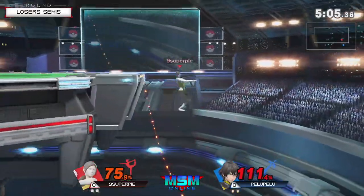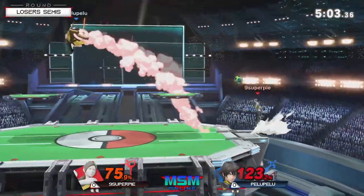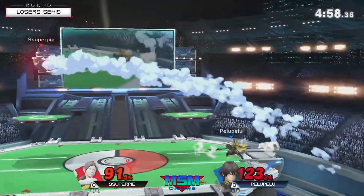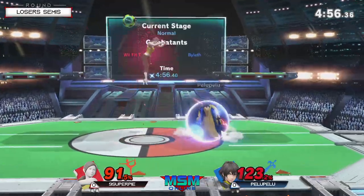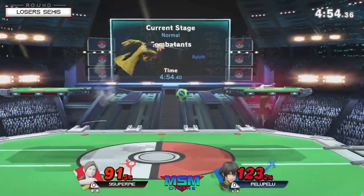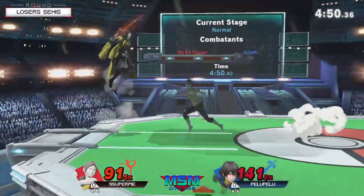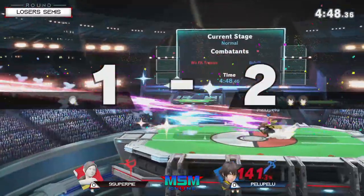It might be hard to close the gap. The more effective you can weave it the better. But the character honestly is a pretty strong mix-up zoner. Down throw — but sort of the creator upbeat. That's good too because just the mix-ups you can get on your opponent, and it's also a spike. So if your opponent tries to make a high recovery or tries to jump, that'll be good.